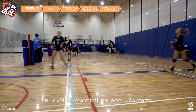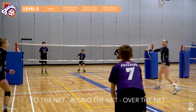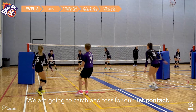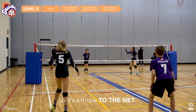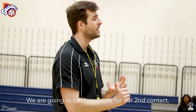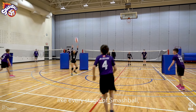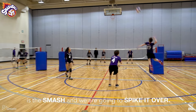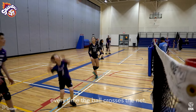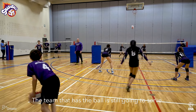In Level 2 Smash Ball, we add three contacts: to the net, along the net, and over the net. We catch and toss for our first contact — a throw to the net. We catch and toss for the second contact — a throw along the net. Our third contact, like every stage of Smash Ball, is a smash — spike it over. You're still allowed one bounce every time the ball crosses the net, and the team with the ball still serves.